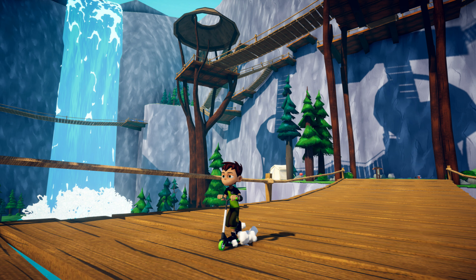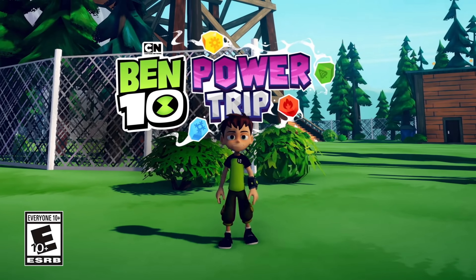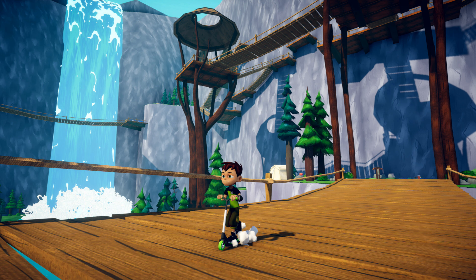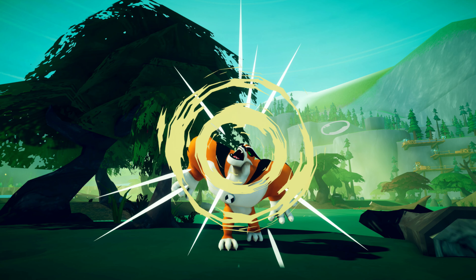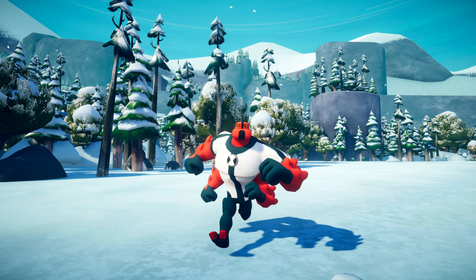Here we can see another shot of Ben in the forest, only this time he's riding a scooter. And since we can only see him walking in the official announcement trailer, I think this may mean that rather than being able to run, Ben will instead use a scooter to get around the map a little quicker — but that's just my theory. These next screenshots appear to showcase other sections of the forest, such as a jungle-like area where we can see Rath roaring, as well as a snow environment that Four Arms can be seen running through.